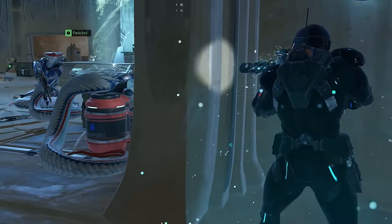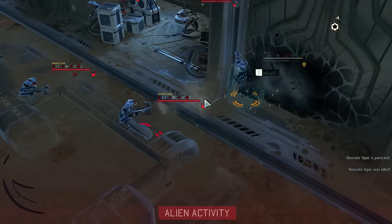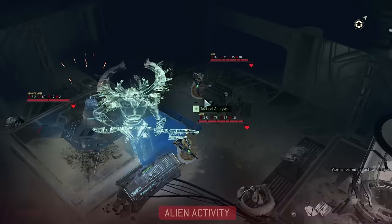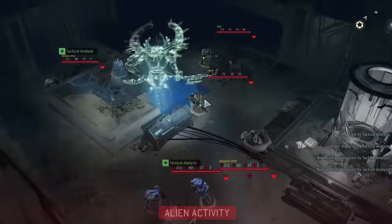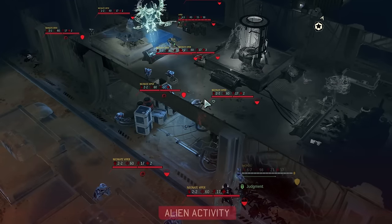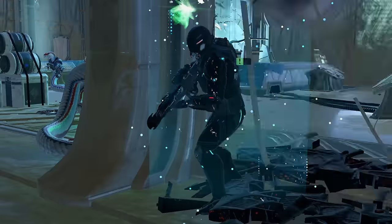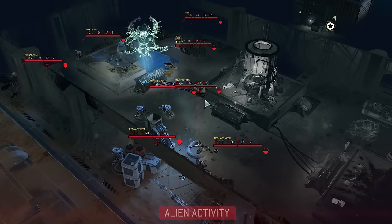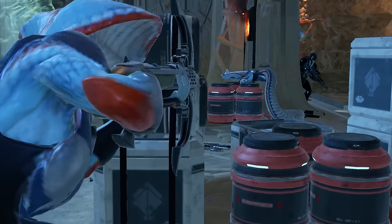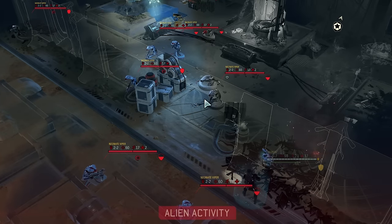The skirmisher will spend nearly every turn doing the same things over and over again once she has encountered the enemy. She will either be moving with the first action or reloading with the first action, but she will almost always be hunkering down with the second action. The temptation may exist to do much more, but don't — at least until you get the hang of it. Just hunker down. When she moves, you should always prioritize moving towards the objective, into cover, and directly adjacent to an enemy, preferably more than one. Secondarily, you want to pop as many pods as you can. You want your skirmisher fighting as many aliens at one time as she possibly can.